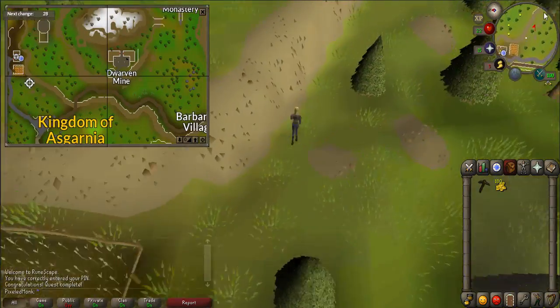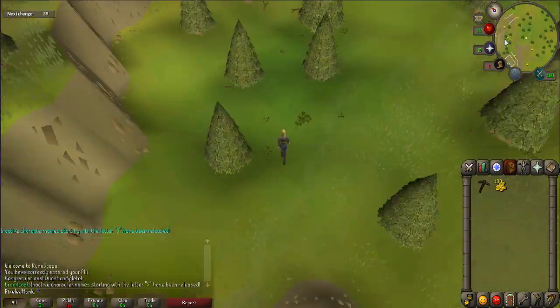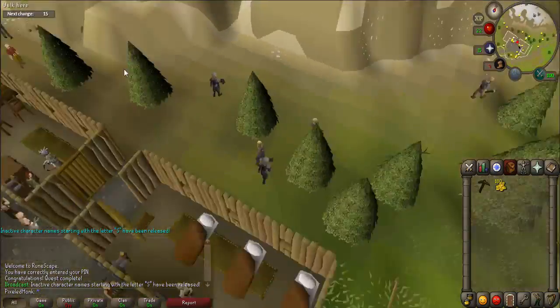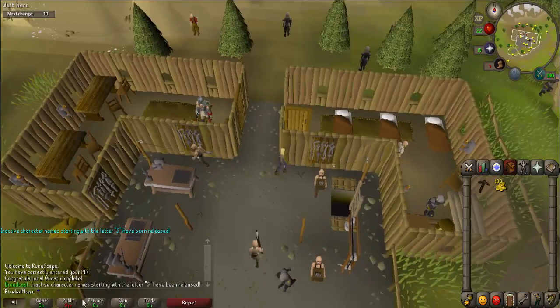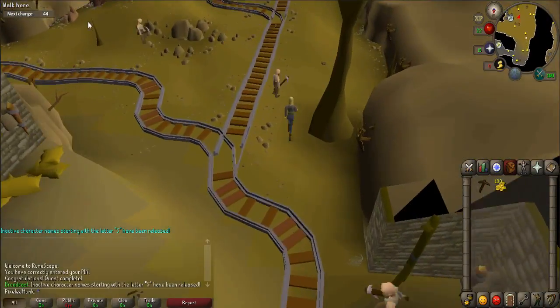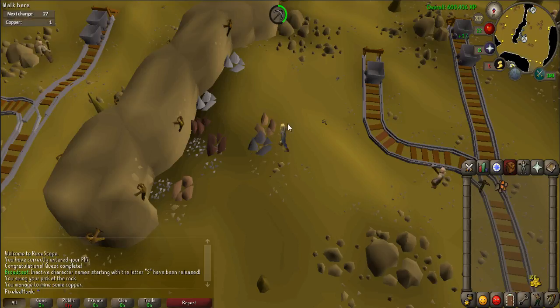If not, walk east to the dwarven mine. Once there, climb down the trapdoor that's in the middle of the village. Walk south a ways and you'll find clay, copper, and iron. Mine 6 clay and 4 copper ores.